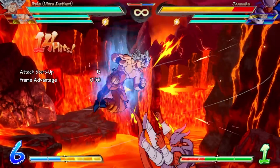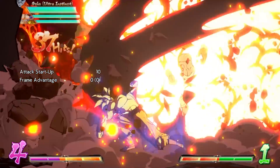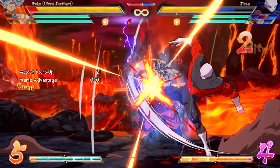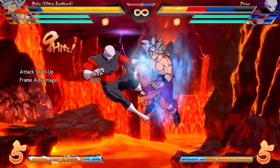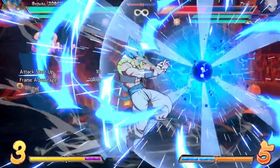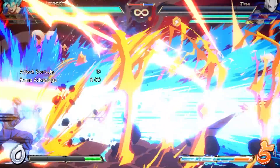UI Goku also sports a solid 6H reversal that can track to the opponent and leave him plus enough to punish vanish escape attempts. From a completely biased standpoint, he appears to have all the strengths of the previous counter archetypes such as Jiren, Janemba, Hit, and others on this list, with next to none of the trade-off. When considering the best reversals in Dragon Ball FighterZ, the pure plethora and utility he offers places him firmly in today's top spot.